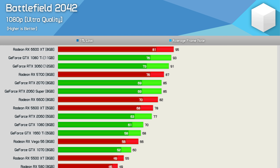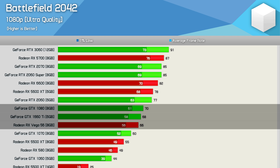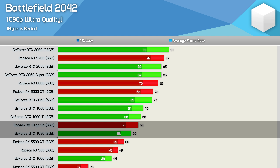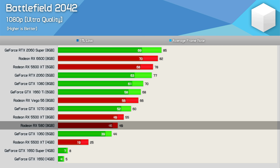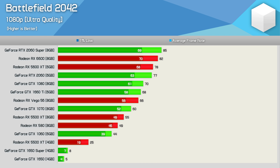Heading down towards 60 FPS on average, we find the GeForce GTX 1080, 1660 Ti, and Radeon RX Vega 56. Vega actually does quite well here, almost matching the GTX 1080, and it beat the GTX 1070 which also averaged 60 FPS. Then we have the 5500 XT 8GB at 55 FPS, only slightly faster than the RX 580, which edged out the GTX 1060. Meanwhile, the 4GB cards all died a slow and painful death, with the 5500 XT 4GB unable to deliver playable performance and the 1650 series almost impossible to test.